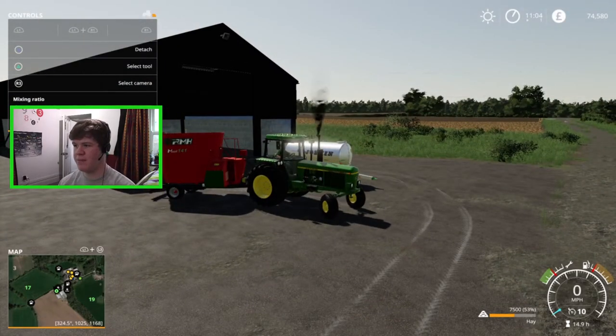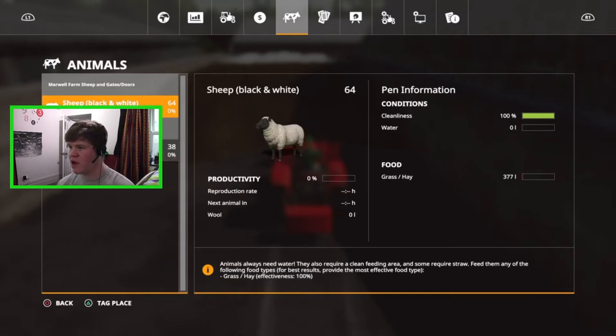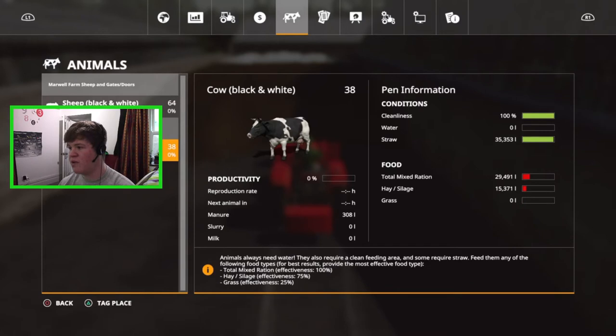It's kind of a recap of what I've been doing off camera, as well as ending the series just for a little while. I just wanted to show you this animal page — we've not really discussed this yet because we've been focusing on getting the farm up and running. But now we're focusing on our animals. You can see I've got 64 sheep and 38 cows. I've bedded the cows down on some straw — it says straw 35,000 liters. Sheep need grass and hay, and our cows need mixed rations, so we'll do the cows first.